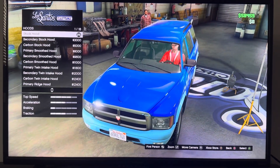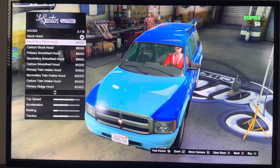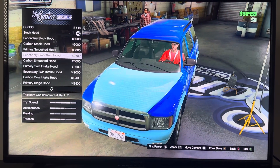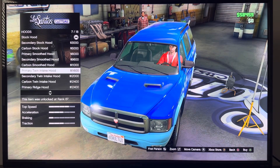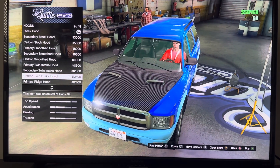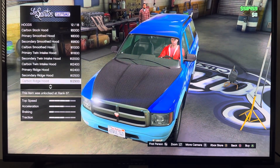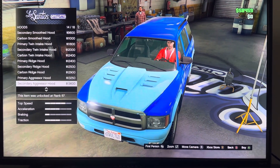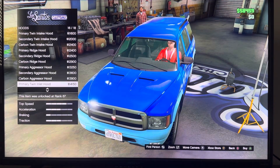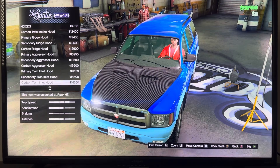We got Hood: Stock Hood, Secondary Stock Hood, Carbon Stock Hood, Primary Smooth Hood, Secondary Smooth Hood, Carbon Smooth Hood, Primary Twin Intake Hood, Secondary Twin Intake Hood, Carbon Twin Intake Hood, Primary Peaked Hood, Secondary Peaked Hood, Carbon Peaked Hood, Primary Aggressive Hood, Secondary Aggressive Hood, Carbon Aggressive Hood, Primary Twin Inlet Hood, Secondary Twin Inlet Hood, Carbon Twin Inlet Hood.